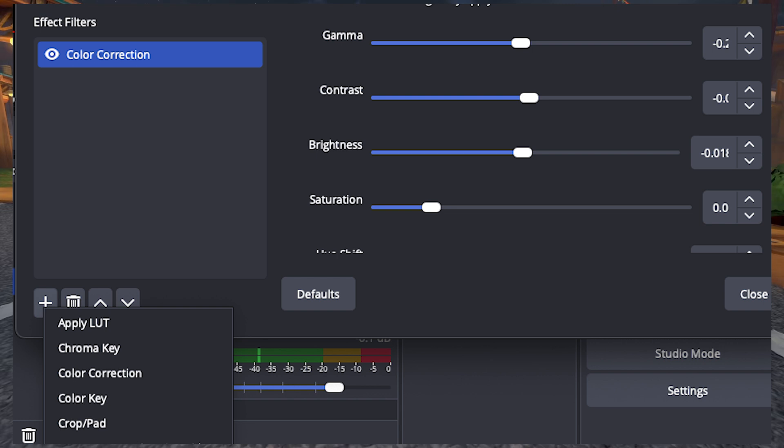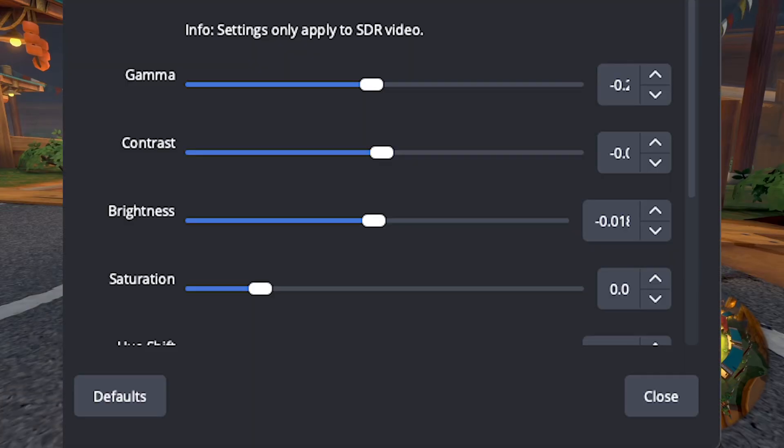Once you have color correction open, you're going to be given a number of sliders that you can adjust your gameplay. Now, this isn't a plug-and-play scenario — I can't just give you my settings and then it's going to work for you. It's going to depend on where you have your HDR set up on your console, the way that your monitor looks, and how you want your gameplay to look.